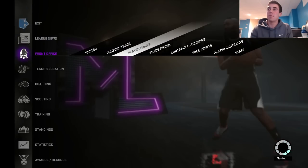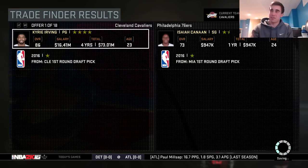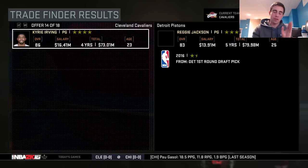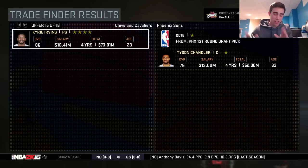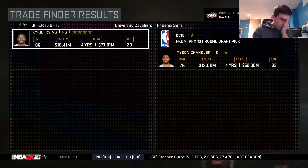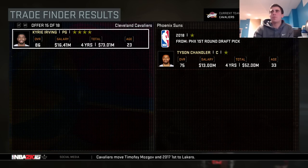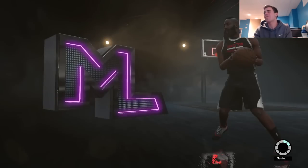Alright, now to the two big ones — Kyrie Irving. Please don't screw me over with this trade right here. Just give me someone good, like Isaiah Thomas — I'd be happy with Derrick Favors. I'm gonna open them in five, four, three, two, one. Are you freaking kidding me?! Tyson Chandler and a first round pick for Kyrie Irving. Why would they even be dumb enough to offer that — and I have to do that trade?